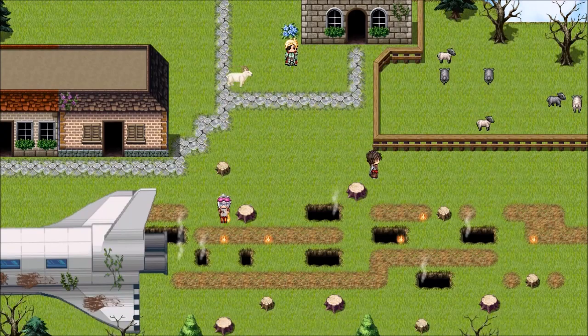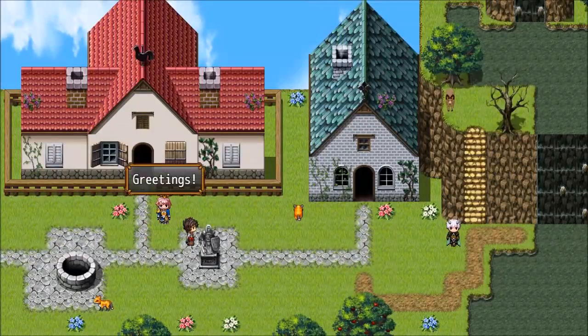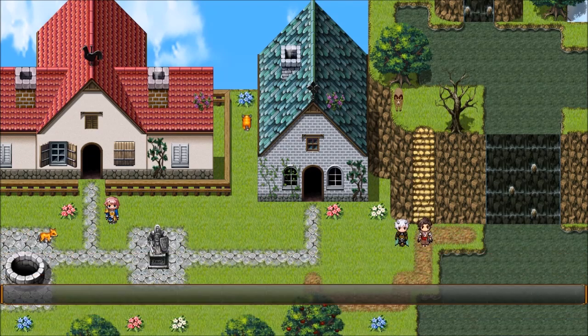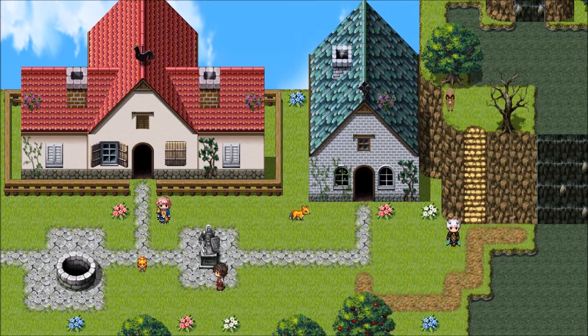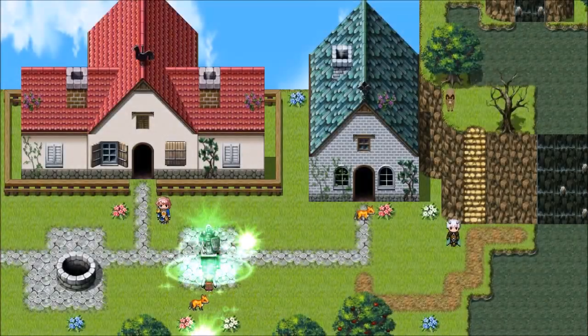Hello again and welcome to our new video. Today we want to show you the combat system of No One Lives in Heaven. The fights approximately take 10% of the entire game. Much more, you've got to interact with NPCs, explore riddles, make decisions and so on. There is a lot you can do in our game, but for this time we'll look closer on how a typical battle in No One Lives in Heaven can be like.